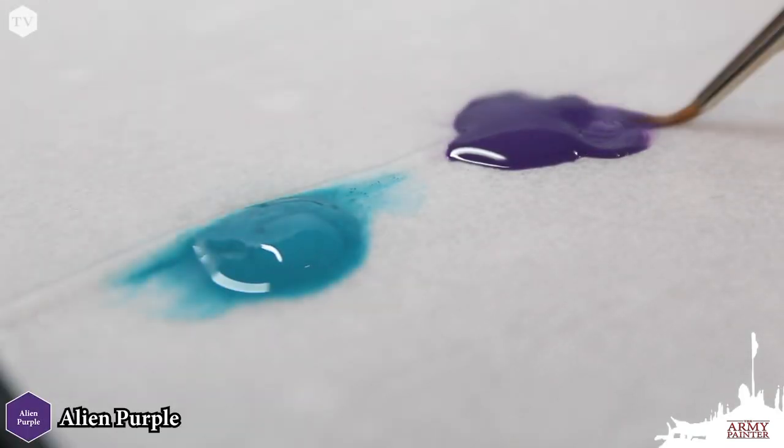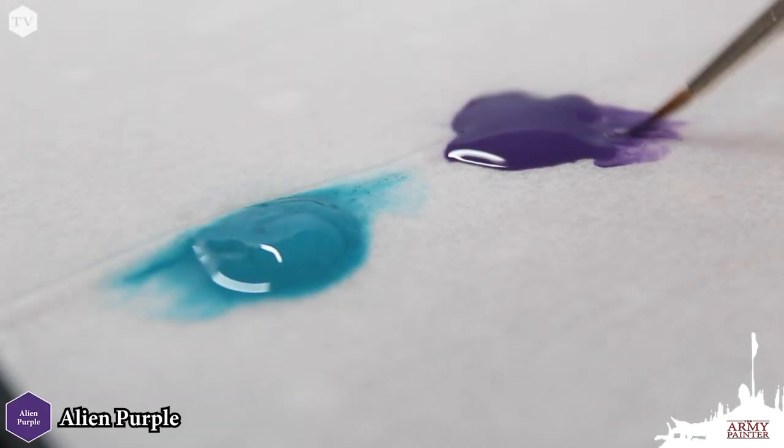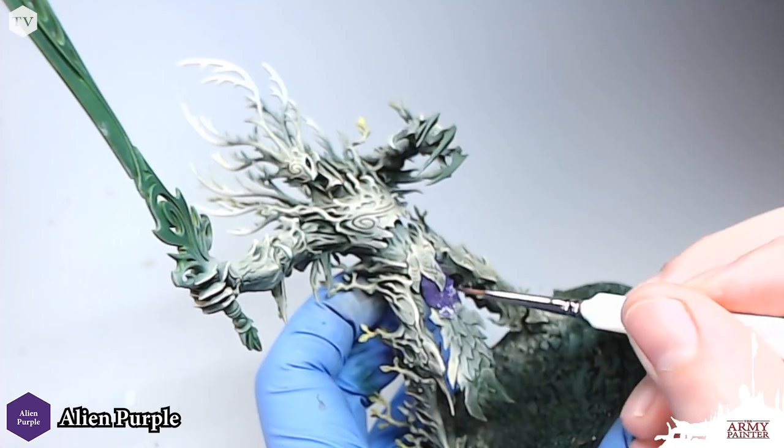You could mask off some of the areas that I'm about to paint in purple and turquoise using masking tape or any kind of masking material. But you can make it really easy on yourself by just blocking these colors in with a large paintbrush. Give it one or two thin coats, and then you can go back with the airbrush to apply your highlights more carefully. I have my Hydra Turquoise and Alien Purple applied to my wet palette, and with my Regiment brush...